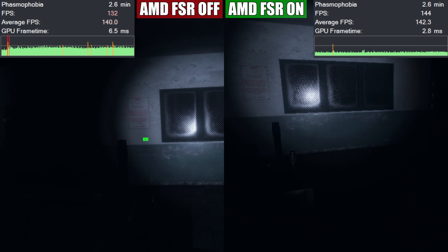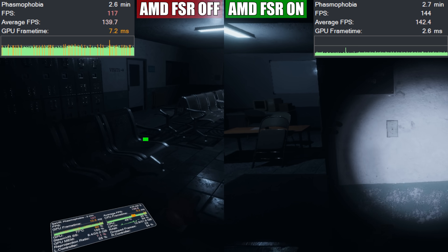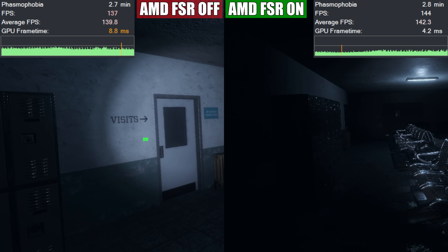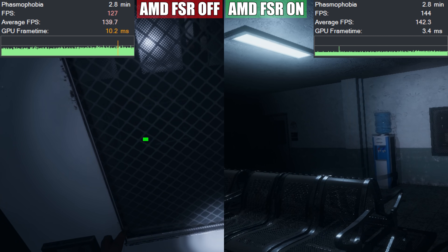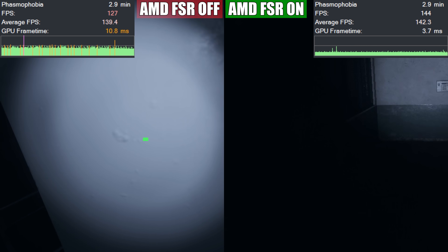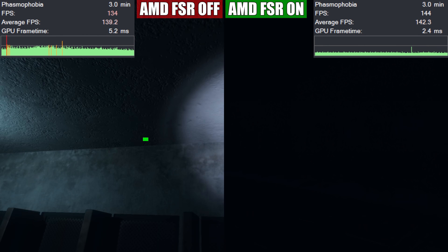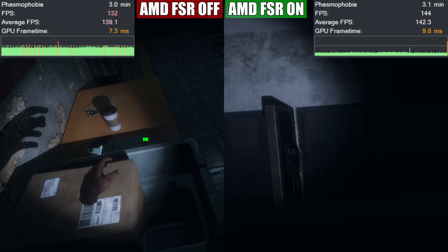This is of course just using performance mode on the FSR. When you actually implement this mod, there's a little file that comes with it that allows you to tamper with the settings or the render scale depending on what you want the VR game to do. And not only is this really beneficial for performance, but you can actually make games look better by supersampling them higher than the game's native render scale — it's sort of like the SteamVR supersampling meter, but on more of a software level in terms of the game.